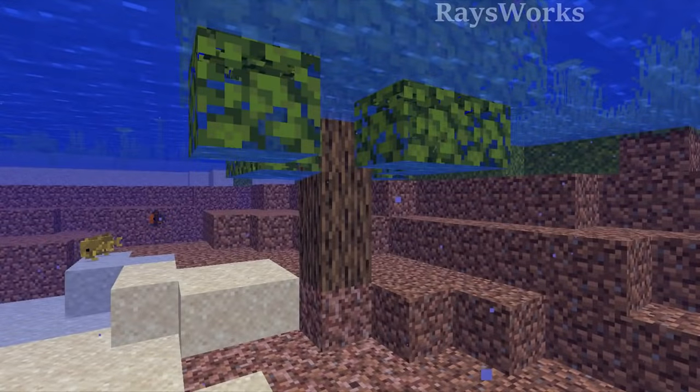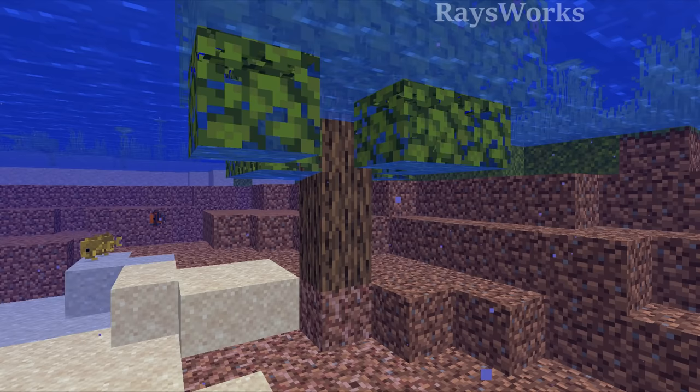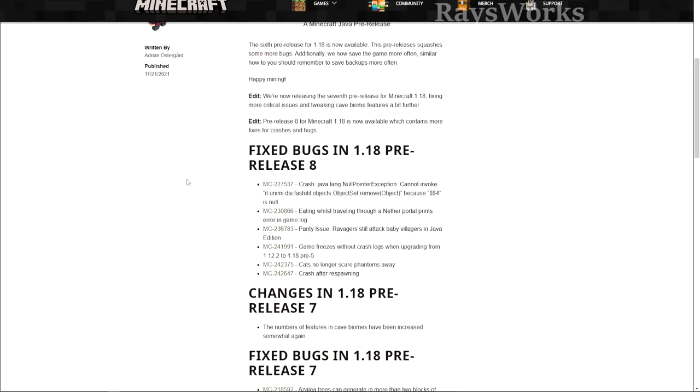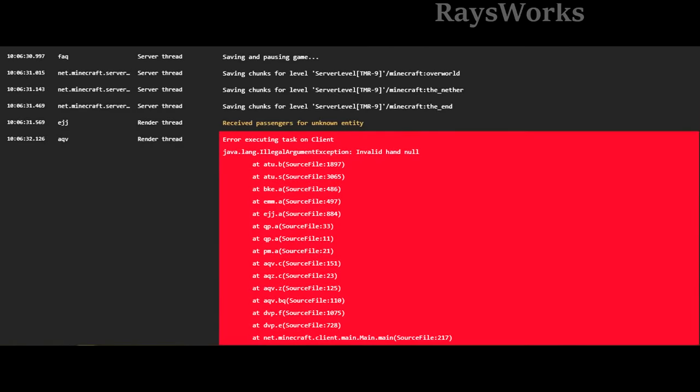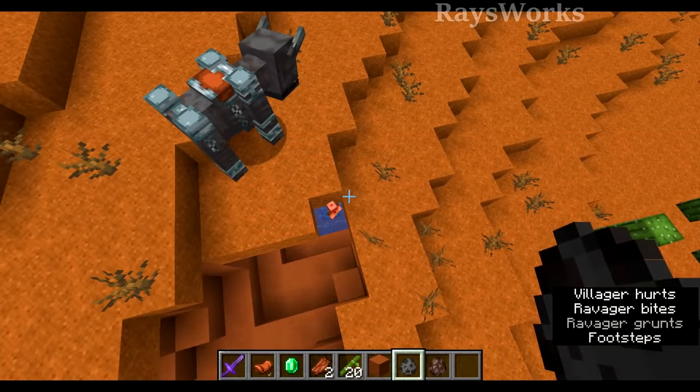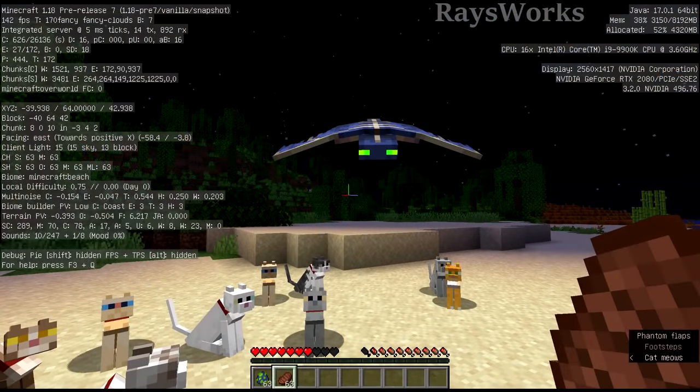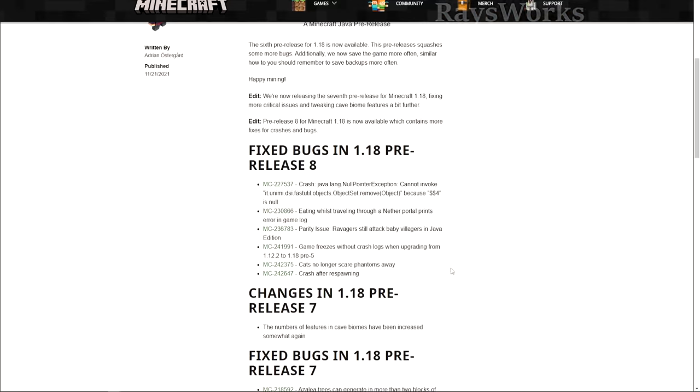In pre-release 7, they fixed azalea trees generating in deep water, lag occurring at the world border with a certain render distance, and a bug causing world size to get really large when updating from 1.17 to 1.18. Pre-release 8, the newest one out today, fixes an error caused by eating while going through a Nether portal, a parity fix so ravagers will no longer attack baby villagers, and phantoms not being scared away by cats — now they will be again. They also fixed some crashing bugs.